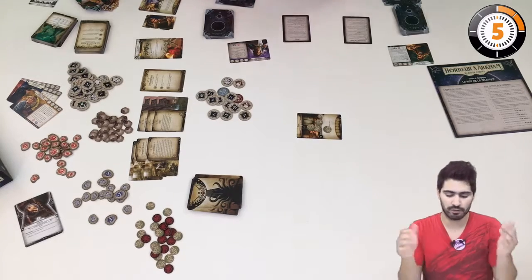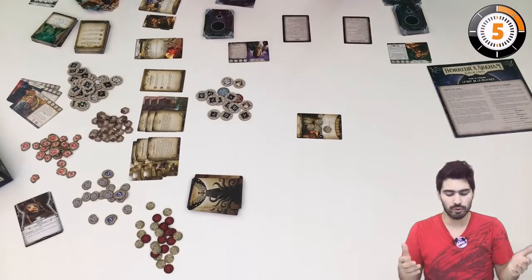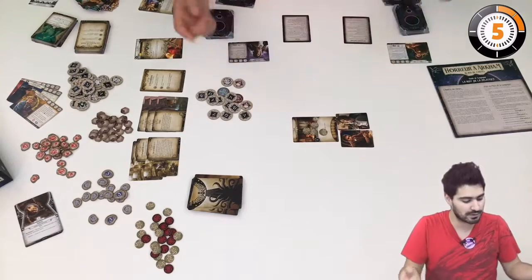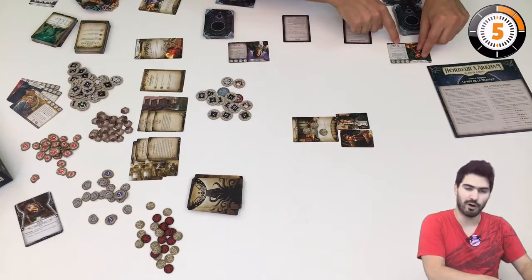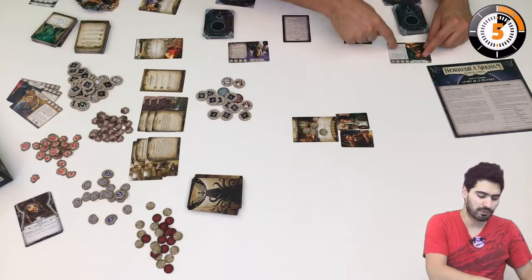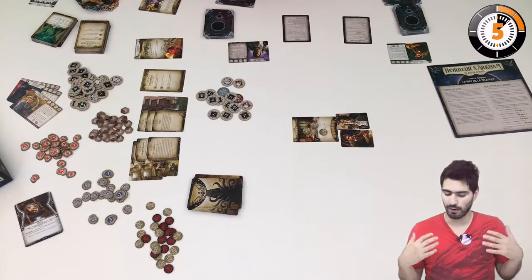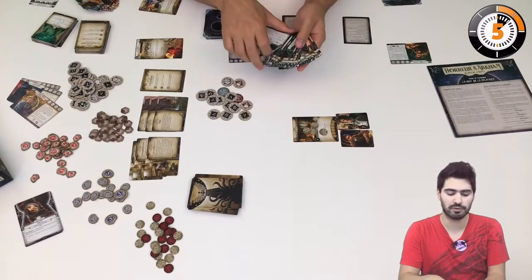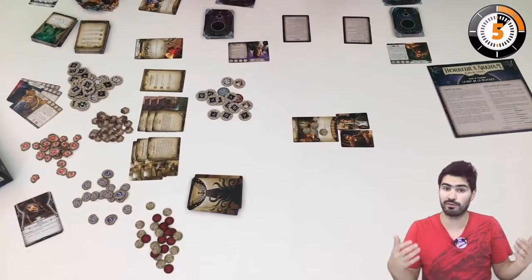In this game you're going to be an investigator looking into disappearances or similar events. You are represented by tiny cards on locations, but also by a bigger card with your abilities. You have a health score and a mental health score, along with special abilities and basic abilities such as strength, quickness, or resolve. You also have a personal deck, which is very important because you're going to improve it over the course of different scenarios.